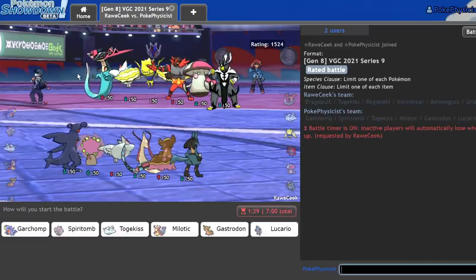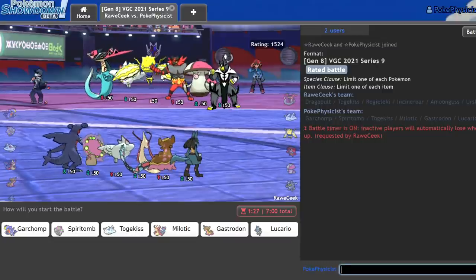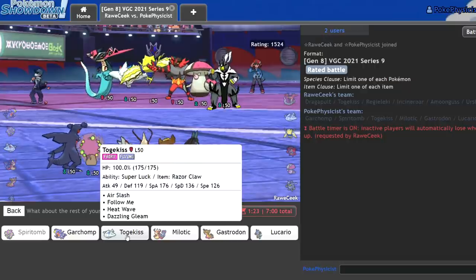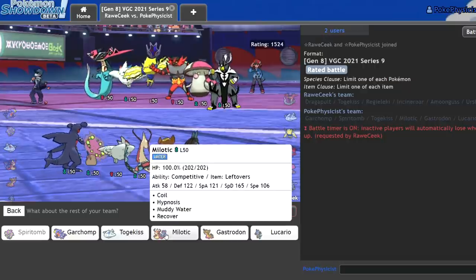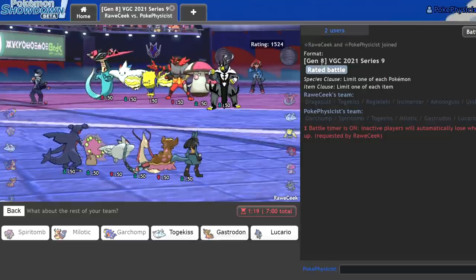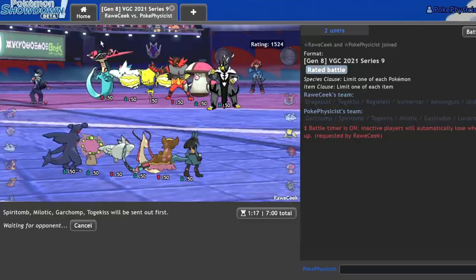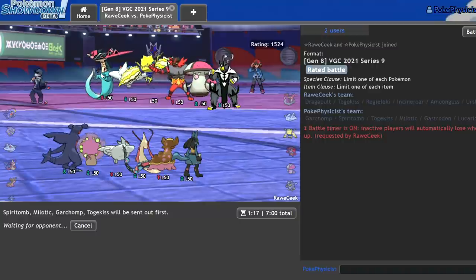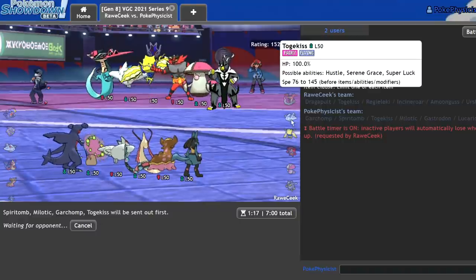Okay, as we're facing good stuff's Regieleki, this is another game where Spiritomb just goes crazy. I could go Spiritomb-Milotic with Garchomp in the back. Gastrodon's looking pretty bad this game, so I think I'm just going to go Togekiss again. Honestly, once I get rid of the Regieleki, it's just free for Togekiss.